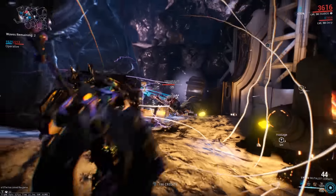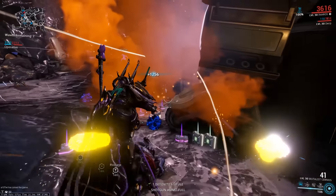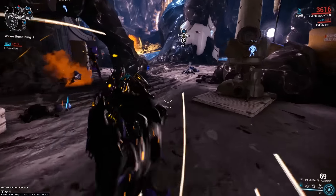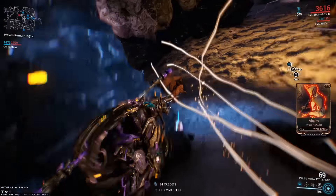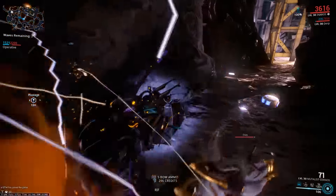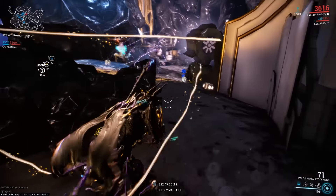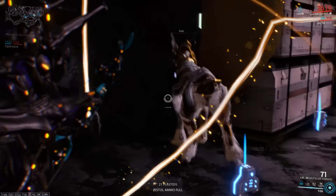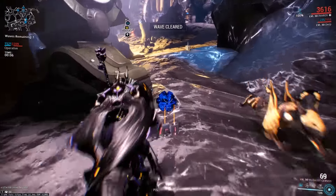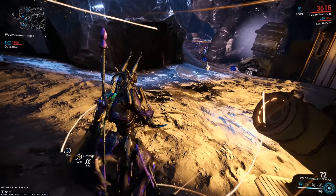I spent the entire time thinking I'd just be better off using something that does each of these jobs and does it better. As a bow it underperforms compared to even the standard Cernos — which is required to build the Mutalist — due to the lack of crit. The gas cloud compared to the Torid? That's not even a contest. I played quite a bit with the Mutalist Cernos but ended up switching it out for the Torid, carrying on with the Dual Toxocyst and the Lesion instead.